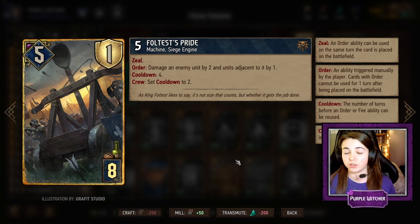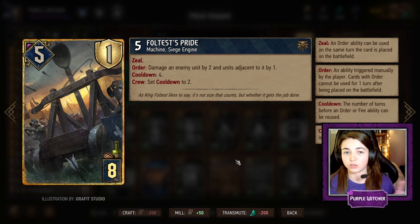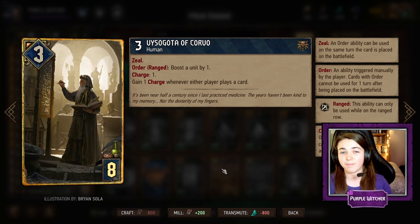Next up we have the Siege Engine Fortress Pride, which damages an enemy unit by two and the units adjacent to it by one — a total of four damage. It has a cooldown of four, so every four turns it will do this again. However, if you have its crew ability set, meaning it is next to two soldiers, the cooldown will only be two so every two turns it will deal this damage. Another great control card for this deck.